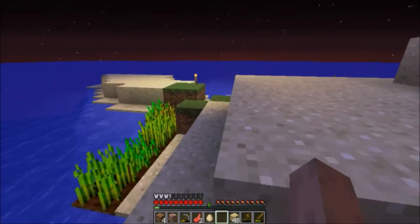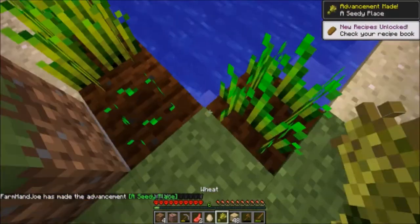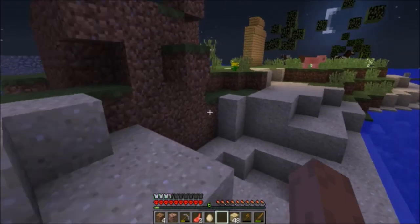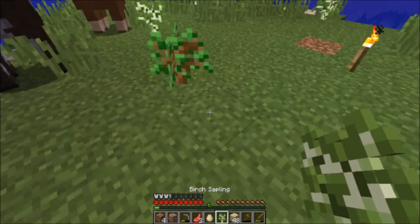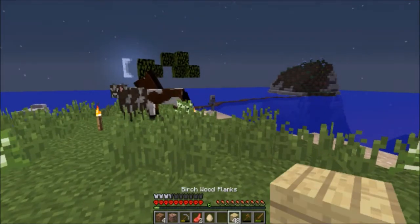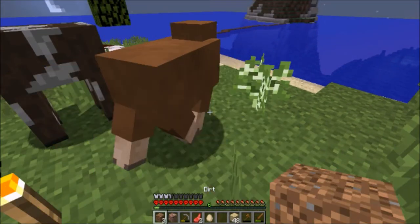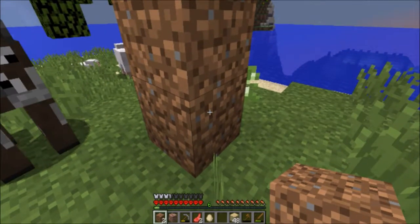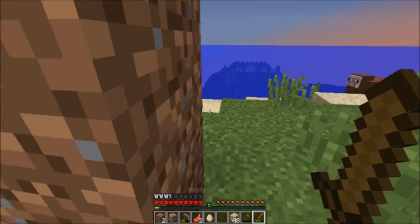Oh, we got some wool over here guys, I'm gonna grab this. We actually got some wheat here so we can make some bread. Maybe cake if we get enough — we actually have an egg now so we can get cake, if we get some milk. Wait a minute — we have a horse here! I did not know that. And we also have a skeleton here, so I'm going to deal with that. I was trying to place a block there — I don't have it anymore.